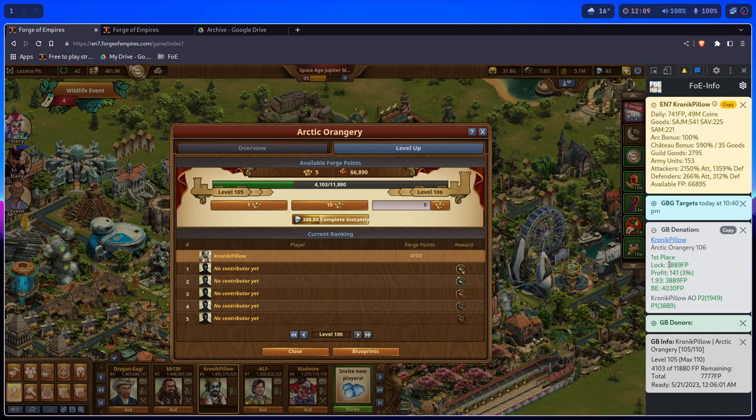Now that my AO is ready for 1-93, it says that in order to lock my AO, the donor needs to donate. You have first place — Chronic Pillow AO — 1-06. First place lock: the amount of Forge Points somebody needs to donate to lock the position.